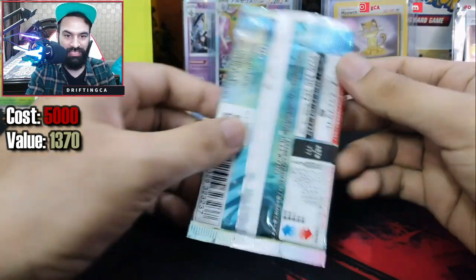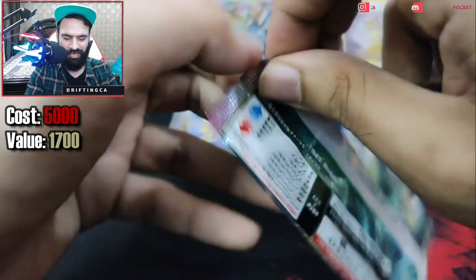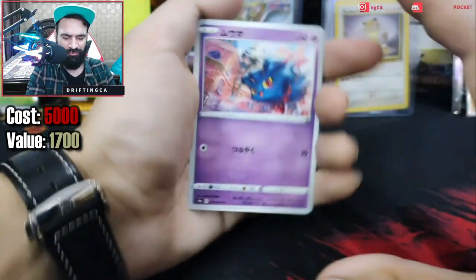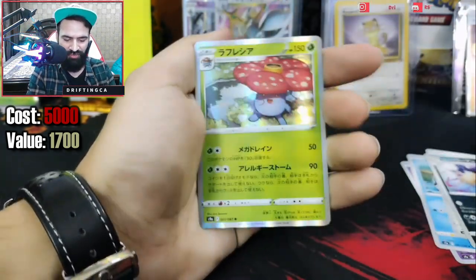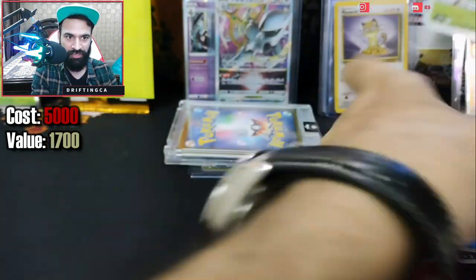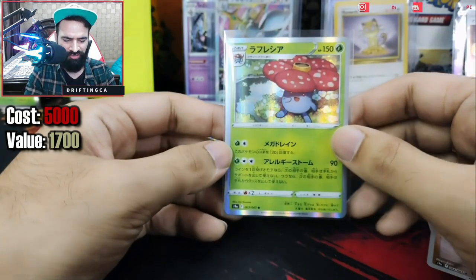Let's move on to our last pack — this is Dark Phantasma. I think I've already opened this set before — yes, this was from my first ever box break. I tried Dark Phantasma, Battle Region, and Pokémon Go — those three booster boxes, I think back in 2020 or early 2021. We got a Noctowl, Qwilfish, and we got a holographic Vileplume. We got a holographic and a reverse holo. There's a guaranteed reverse holo in every pack of Dark Phantasma.